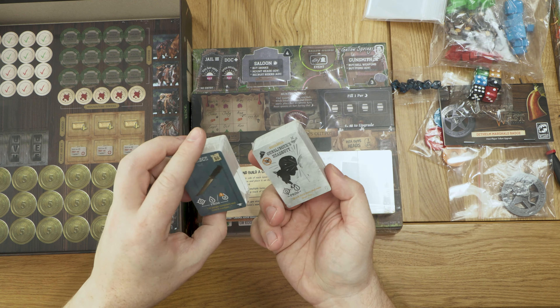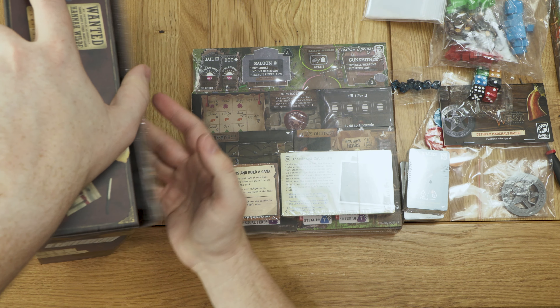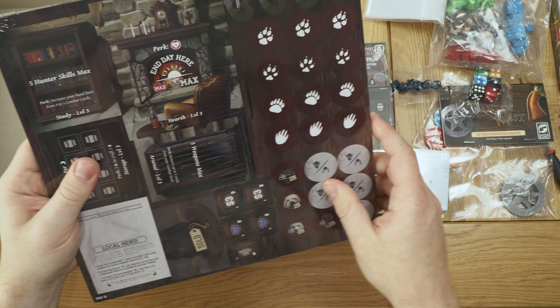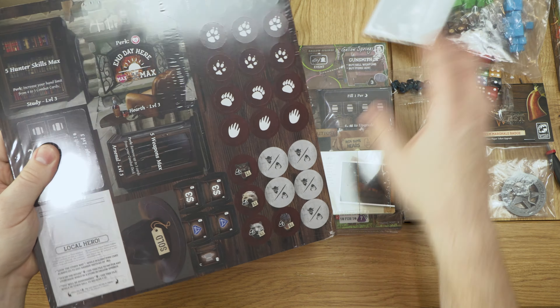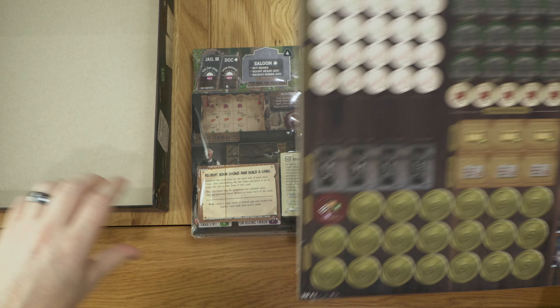We've got two stacks of cards to look at, and tokens. There's no real token storage tray in here, so we'll take a look at how that works. Let's go ahead and move all of this out of the way and get started.